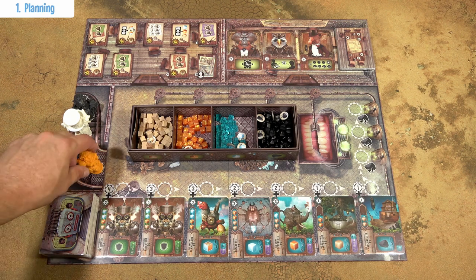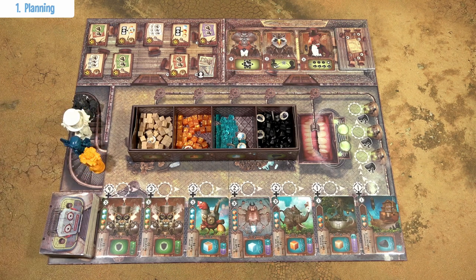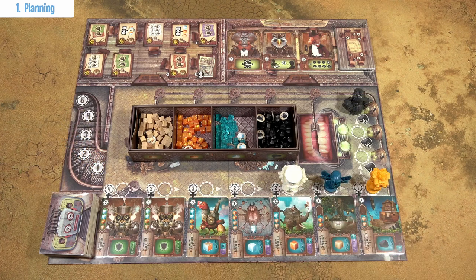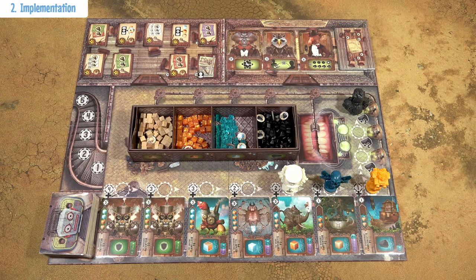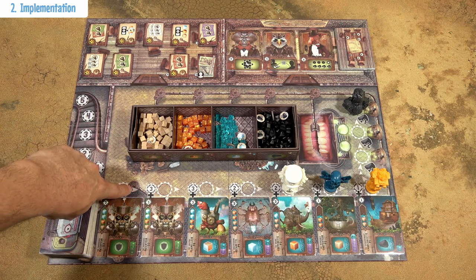During the planning phase, players start with the first player on this initiative track. Each player places his mini to the machine he wants to buy or to these charcoalium extractors. The second phase, the implementation phase, is played in the order of minis on this track in the direction of these arrows.